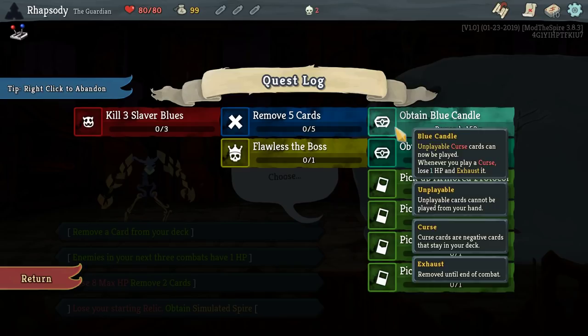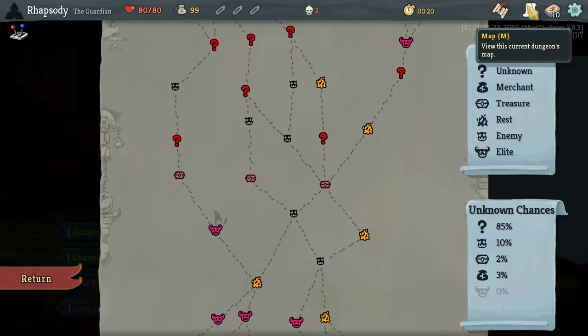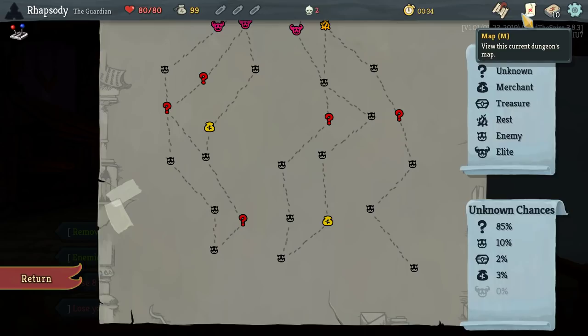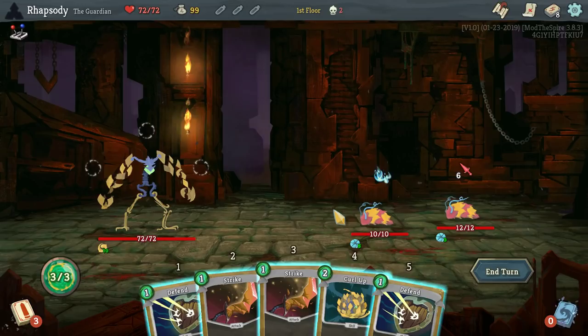Flawless the boss — interesting. Blue Candle, Slimy Hat, Armored Protocol, Recover Priming Beam, Bronze Armor. Well, that doesn't really give me an idea as to what build I want to go for. Let's have a look at what our paths are available. I'm seeing a pretty easy path for only one early elite — three rests, three elites though. Might be able to snipe out one elite with the enemies in extra combat to have one HP, but I think I'll actually just go for the card removal. I'm probably just going to roll with the punches and see whatever we get offered and then work with that.